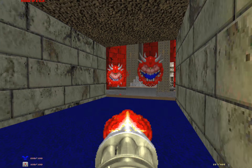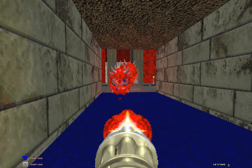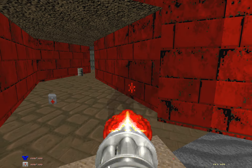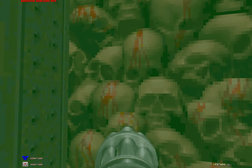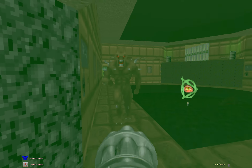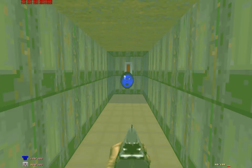I hear you — two cacodemons, or cacodemons, however you want to say it. I think it's 'cacko' though. As a kid I said 'cock-a-demon.' Let's kill this specter really quick. Now let's grab this radiation shielding suit — it really helps to know it's there before you jump down. Just not dying as I instruct them to. Shotgunners need to die though.